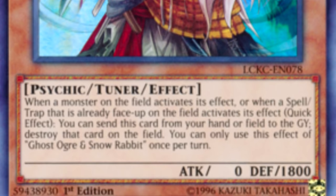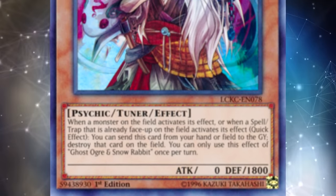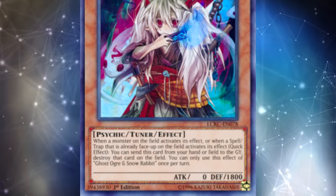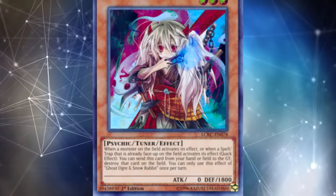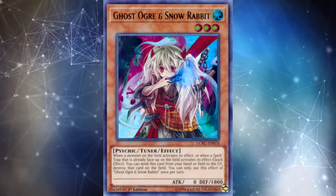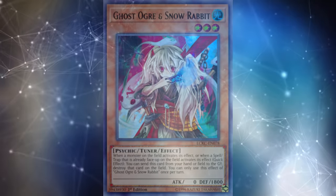I've seen some people say you can use Nibiru against this combo because Numeron Calling could summon four monsters and then Zexal would be the fifth summon. The problem is that Zexal only requires three monsters to summon, so the vast majority of players will not summon four monsters with the Calling, because the extra monster summoned will just get banished in the end phase anyway. Even though Ghost Ogre and Snow Rabbit is one of the only ways to deal with Numeron Network, the hand trap itself is not very good this format in other matchups, so playing cards that are good in other situations rather than just good against Numeron Network is really important.